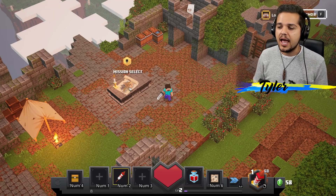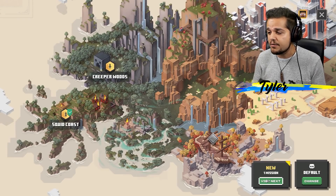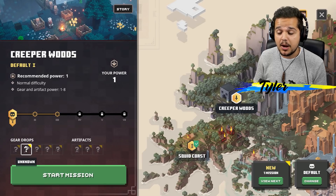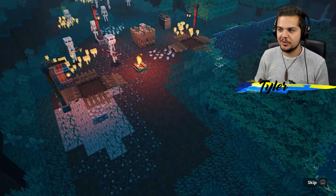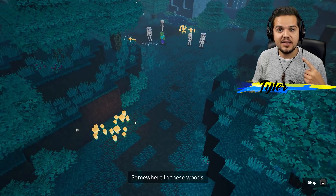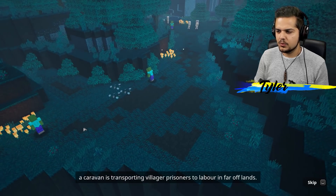For now, we are checking out the beta, and we have the mission select screen right here. Creeper Woods. We do have a new mission here in the bottom right, and so Creeper Woods recommended Power 1, normal difficulty, gear and artifact power 1 through 8. There's some apparent gear drops available, as well as three artifacts to find as well. So here we go. What are we doing in the Creeper Woods? All Free Folk are now enemies of the Illager Empire. Somewhere in these woods... That's me! I'm Free Folk. ...transporting villager prisoners to labor in far-off lands.